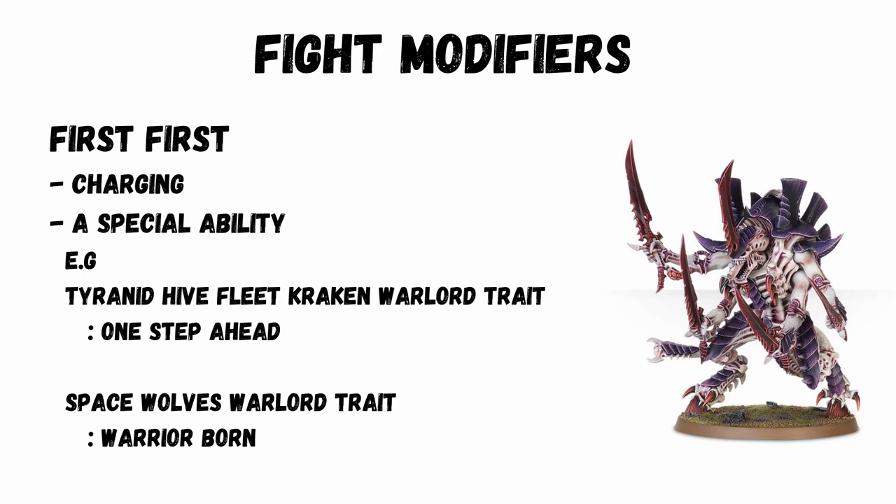So if you understand the bandings, you understand who goes first, and then you just alternate. Since every unit starts off with the standard fight normally rule, let's look at how that can be changed to fight first or fight last. The obvious example for fight first is if you've charged. You can also have a fight first ability — for instance, the Tyranid Hive Fleet Kraken Warlord trait 'One Step Ahead' has a fight first ability.